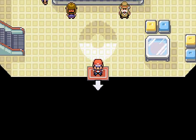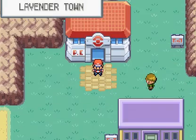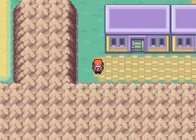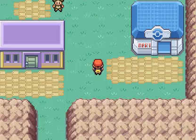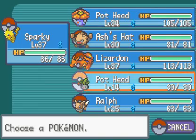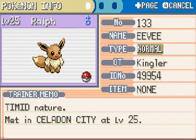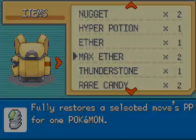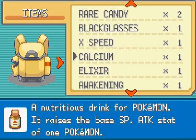Last time we got the Pokéflute. I actually also found out how to get Kingler. I decided I'm not going to use Snorlax because there's another Pokemon that I really wanted to use, and that is this guy. I'm going to be using Ralph. Before we can even go ahead and get Kingler, we're going to need to get Krabby first.